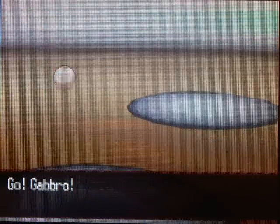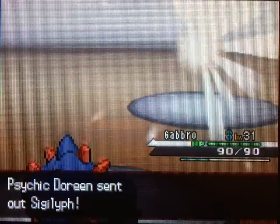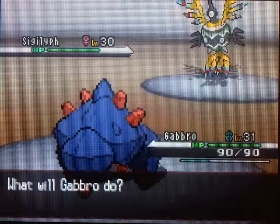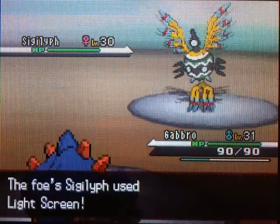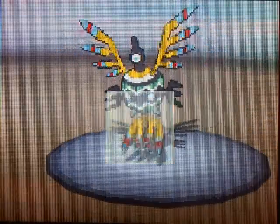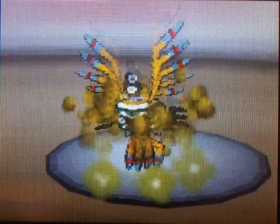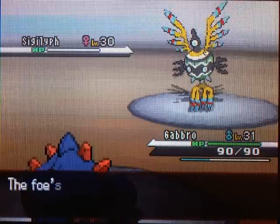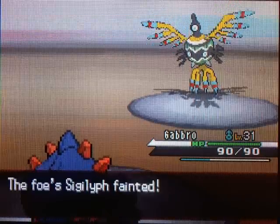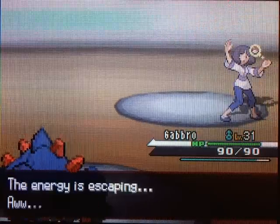I keep saying I need to train Bulldore more. I think this is finally the time we're going to train him up and get him up to par with the rest of the team. Because he was falling back for a while, so he needs to get up to like the 33-34 level range. The last Pokemon on our team is a Sigalith - pretty tough, but not too bad. Boom! One-hit KO! Sigalith gets a lot of people in trouble, but if you have a Rock-type, you just have no problems at all with it.